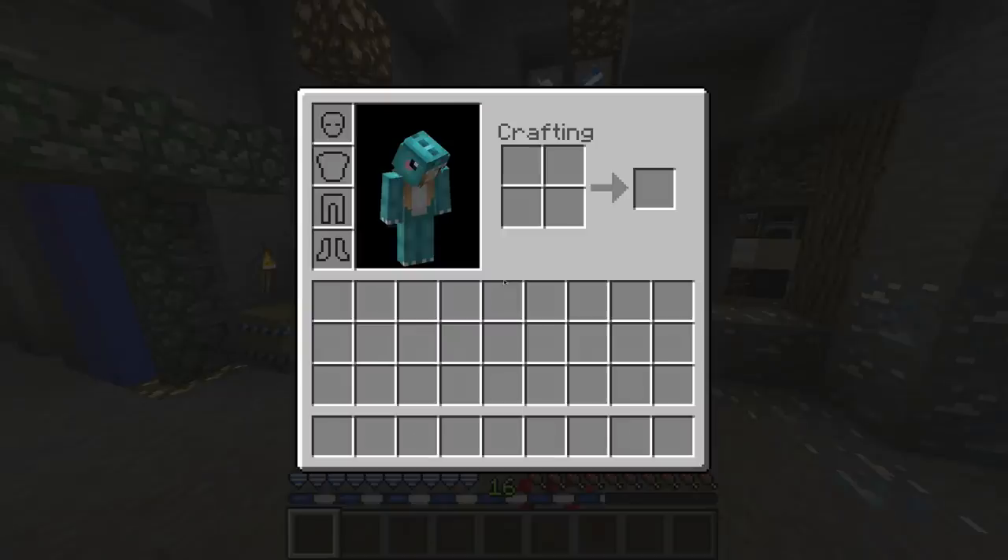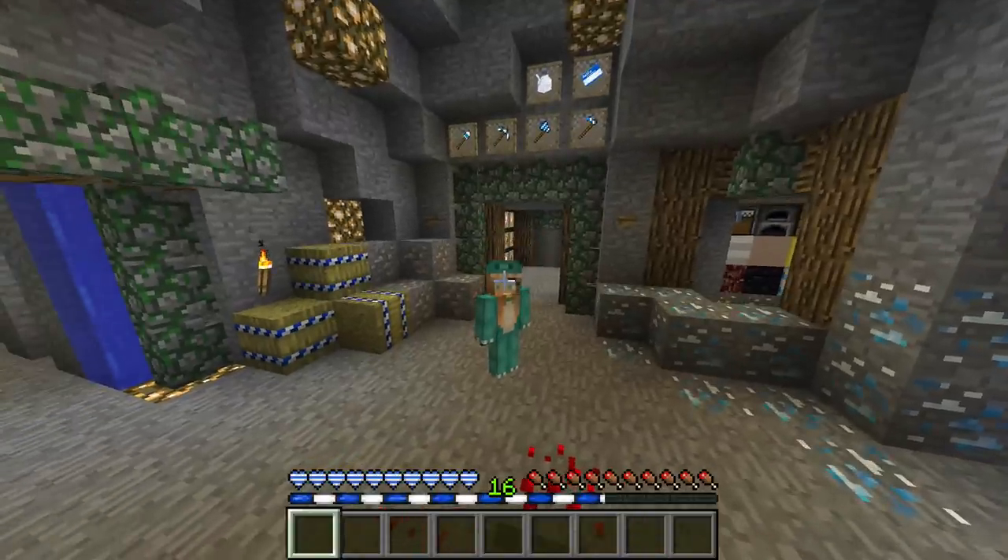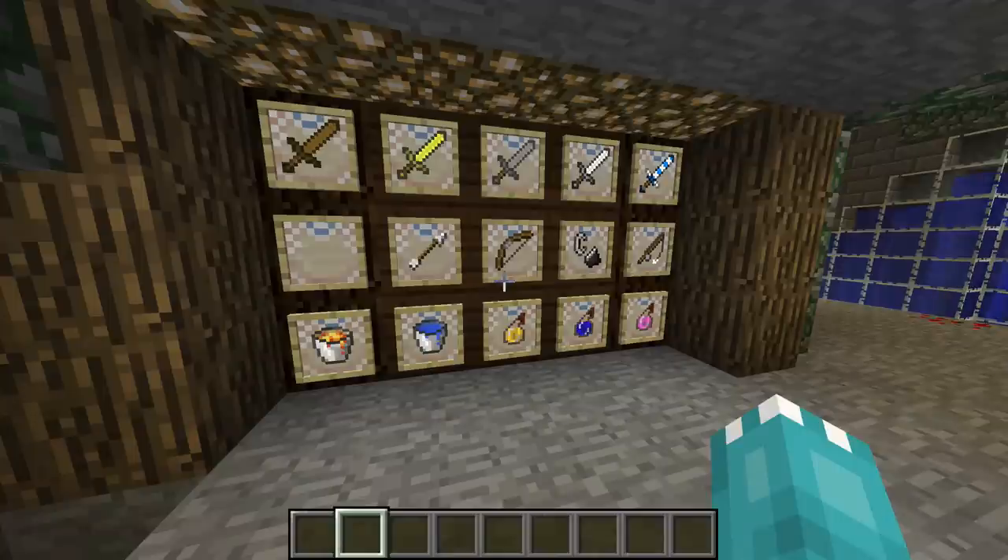Really quickly, this is the inventory — I forgot to show this in the video since I was in creative mode the whole time. As you can see, there's a white and blue stripe XP bar, and hearts which match really nicely with the rest of the theme.